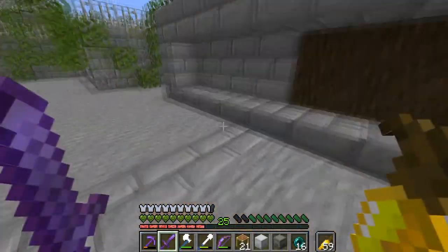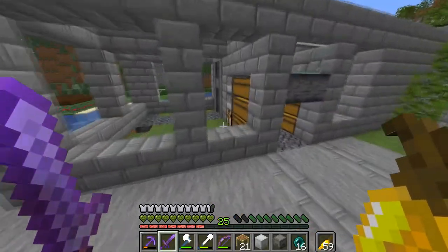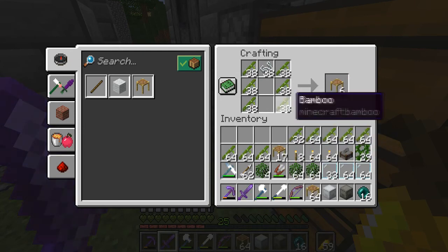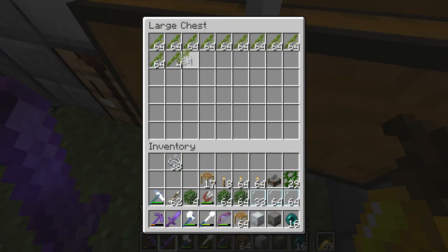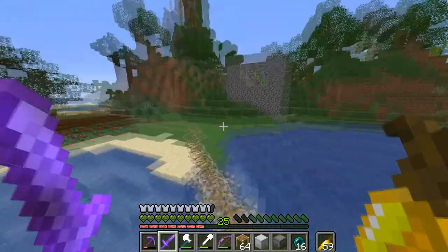All right, we'll take this batch right here. We have a crafting table in here. We're gonna make - yeah, that seems about right - let's make all that into scaffolding. There we go, put that in there, and we've got a stack and 17 for our scaffolding.